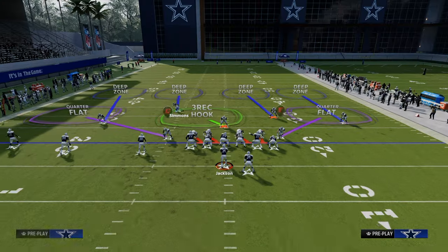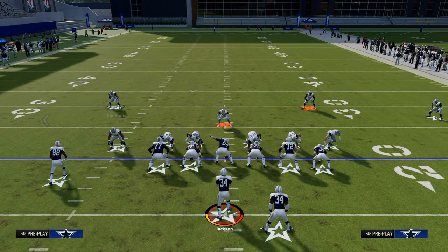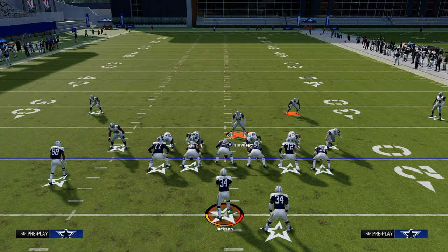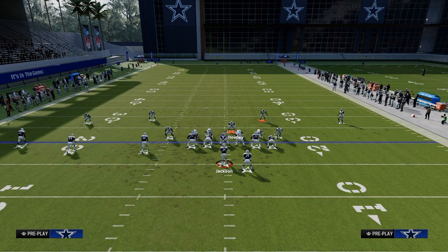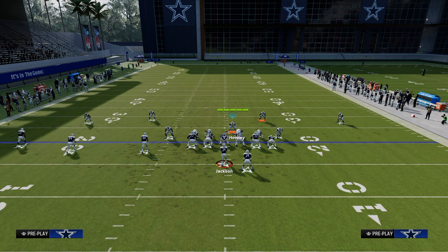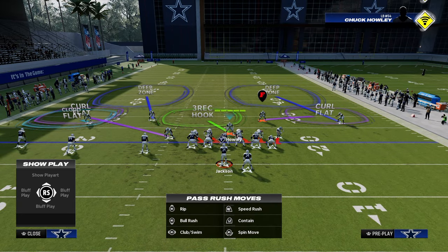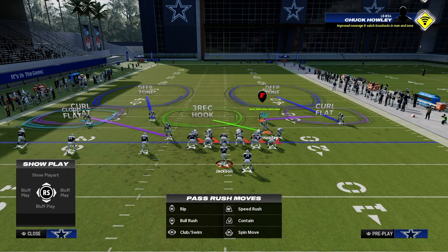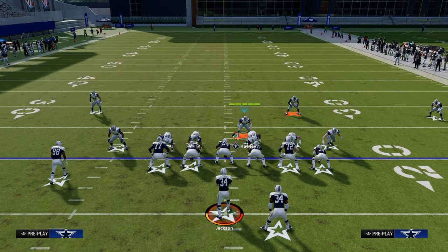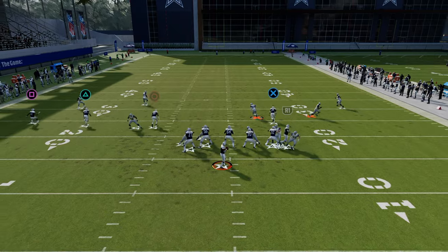The best strategy for defending trips tight end is to defend the trip side first, then work to defend the tight end side with your user — that's always been true of trips tight end. Your responsibility is to take the right-side corner route to the tight end, or if the tight end is on a seam, you take it. This defense gets you really nice pressure.